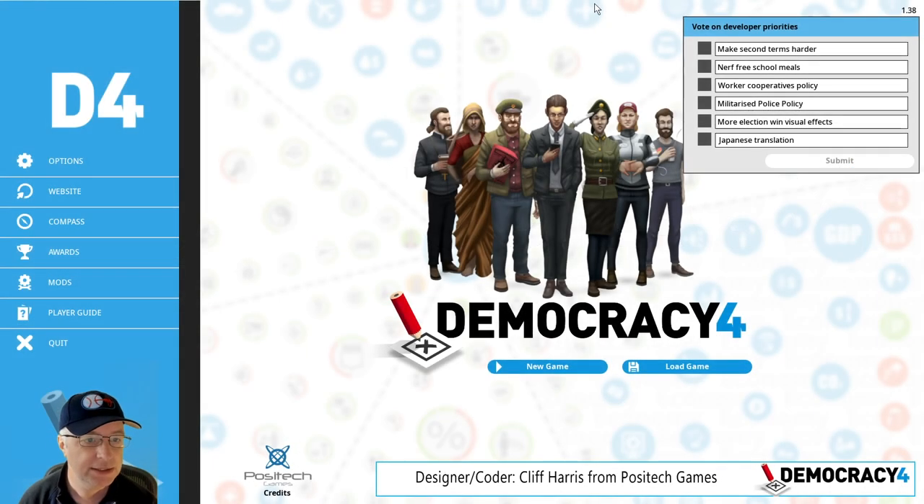Hi, welcome to the latest developer blog for Democracy 4. My name is Cliff, I'm the programmer and the designer on the game. As we do this, it is September 2021. The game is still in early access but you can get it now on Steam, GOG, Humble Store, Epic Store, and direct through us as well. We're coming sort of towards the end of early access soon — I'll talk about that a bit more near the end of the video.